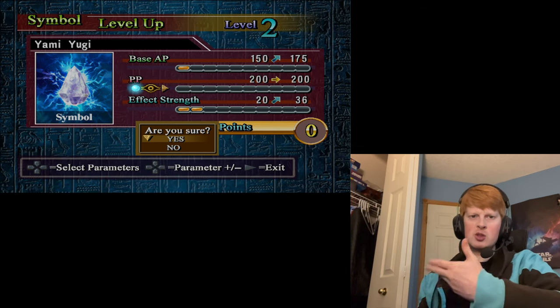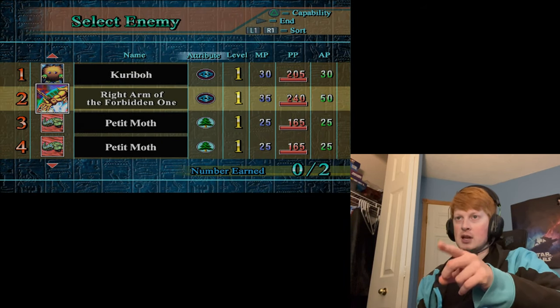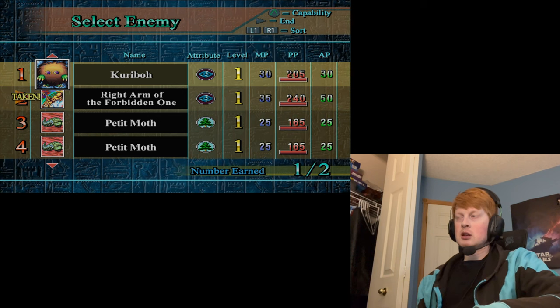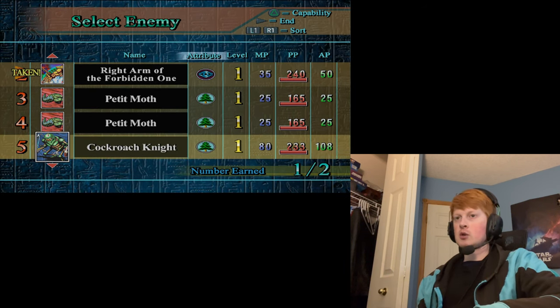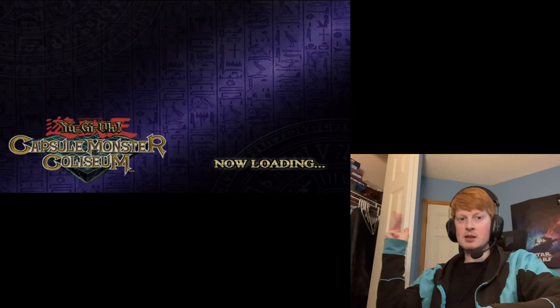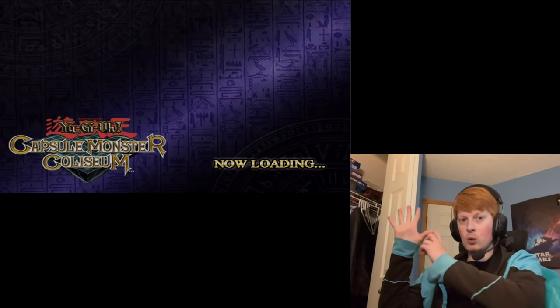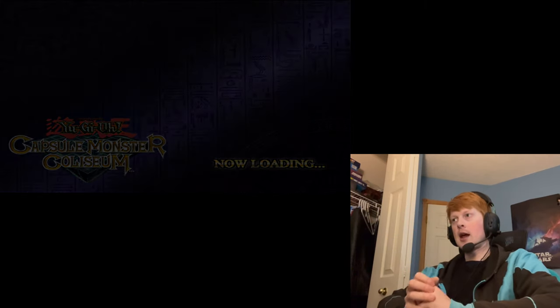These two Karibos have leveled up. I'm definitely taking the right arm of the Forbidden One. Got more than enough Karibos at this point, so I'll also take the Cockroach Knight. Joey's defeated, Tristan's defeated, Duke's defeated, Taya's defeated, and Grandpa's now defeated — five opponents defeated in the first area. Area 1 is officially cleared!